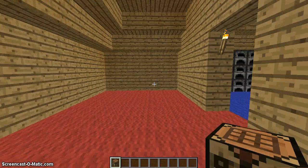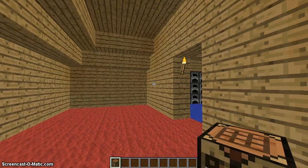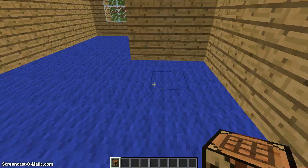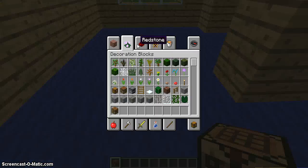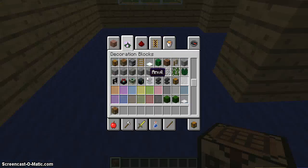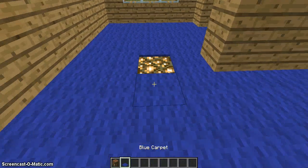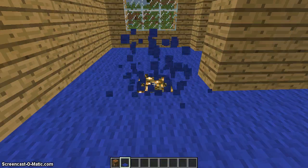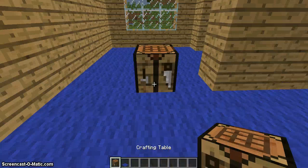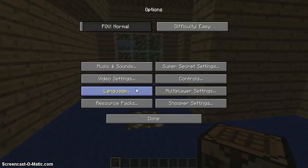I'd also like to show you a trick. If you look, everything is bright — vivid light. This is actually carpet placed on top of glowstone scattered across the floor. If you place carpet on glowstone it doesn't get darker, and if you place a crafting table on it, it also doesn't get darker.